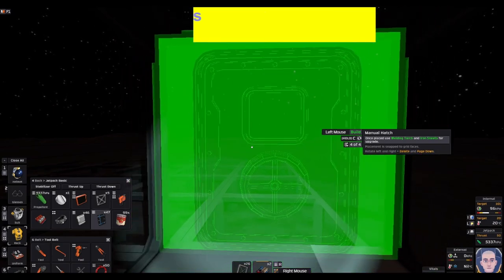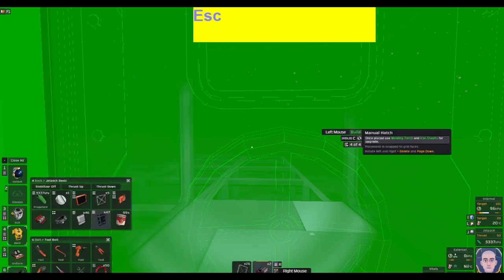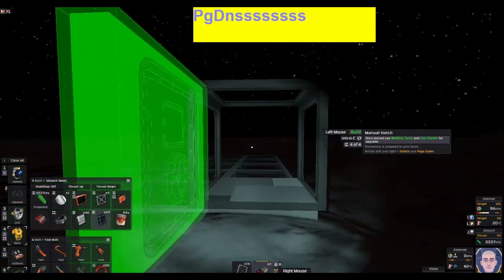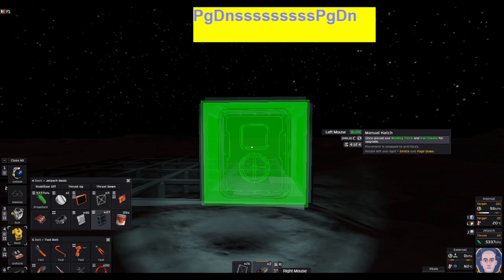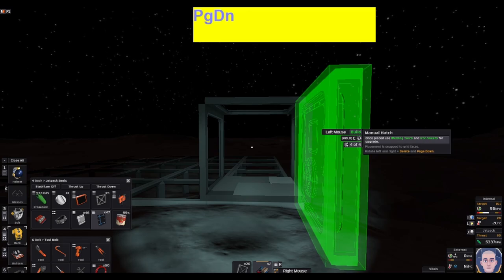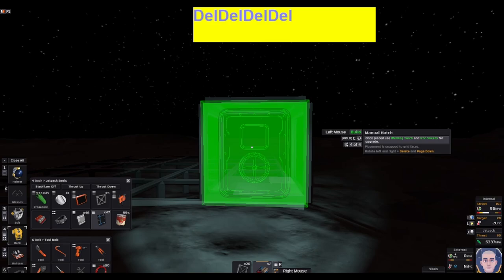To turn the door around, think of it like a die — a box or cube — and you want to rotate that die. Use Page Down to turn it to the left. If you're looking at a die and want to see what's on the left, use Page Down and it circles around. Delete does the exact opposite.